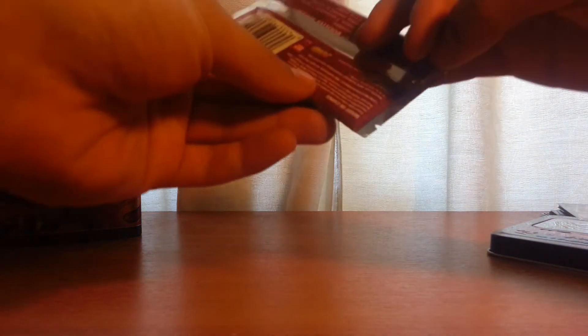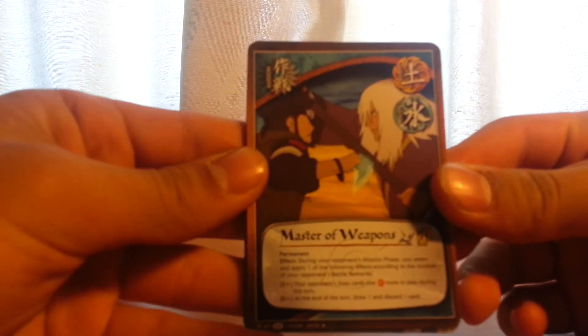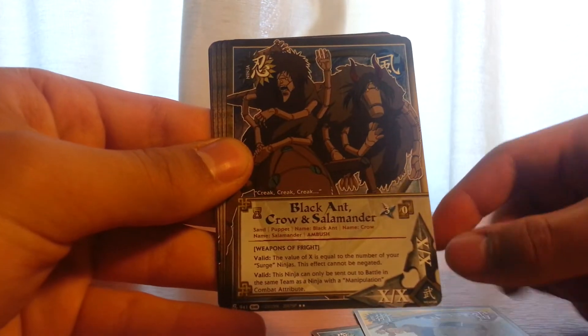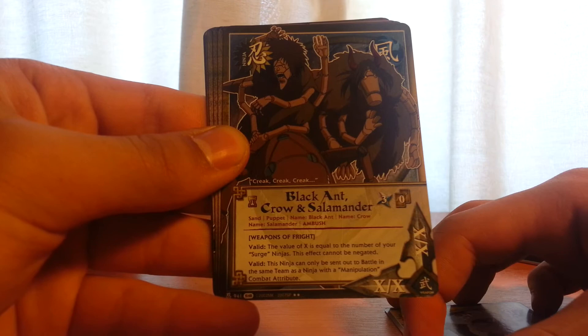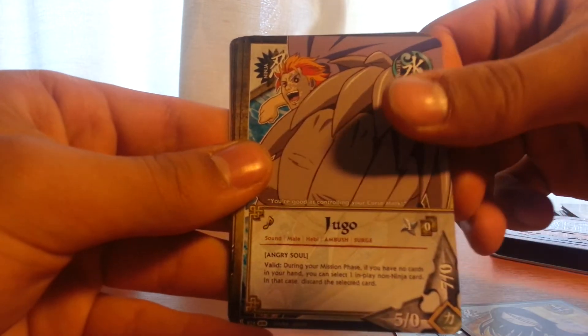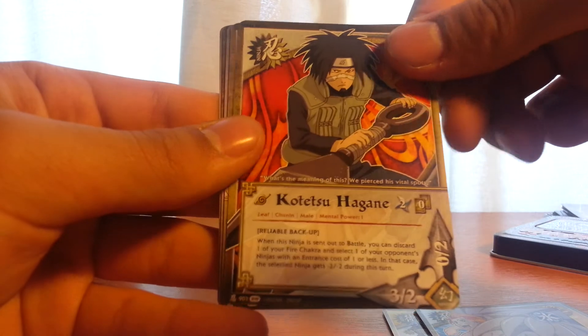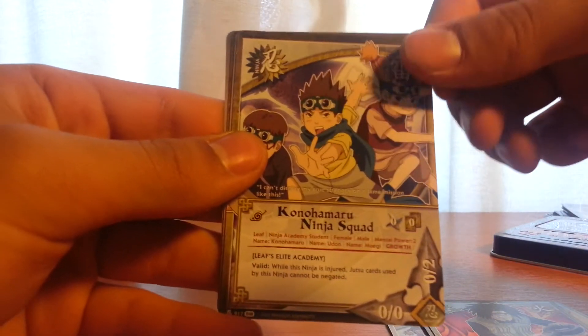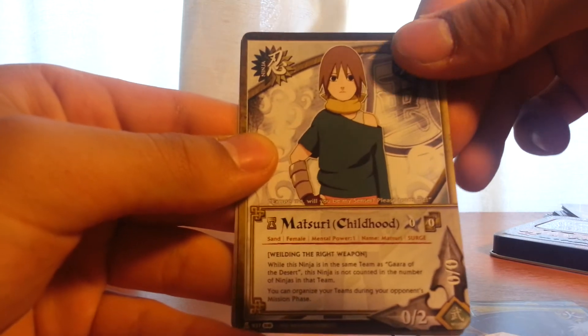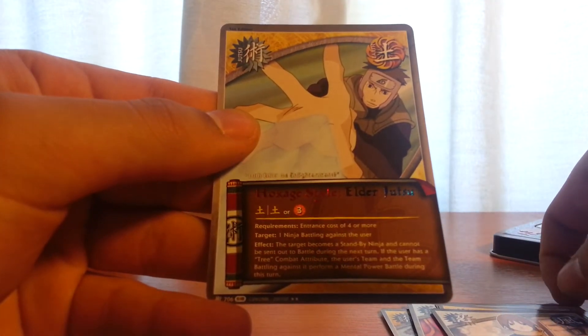And now the last booster — Fangs of the Snake. Cursed Bonds, Master of Weapons, Multi Shadow Clone Jutsu, Black Ant, Crow, Salamander, Hanabi Hyuga, Jugo, Kotetsu Hagane, Kona Hummer, Ninja Squad, Expert Kunai, Matsuri, Childhood, and the last card is Hokage Style Elder Jutsu.